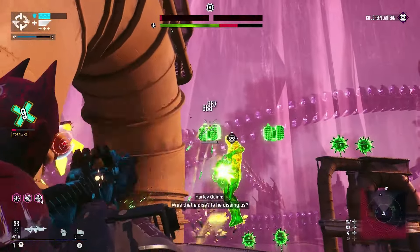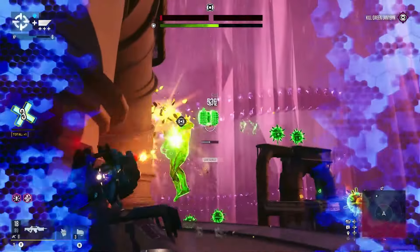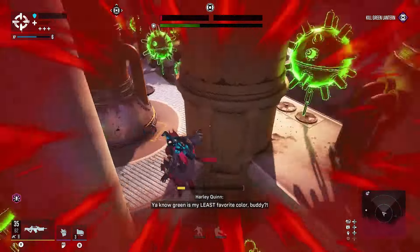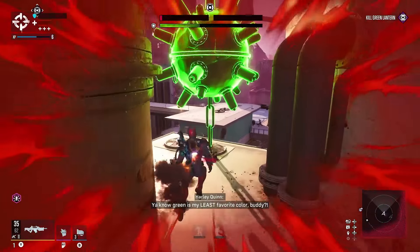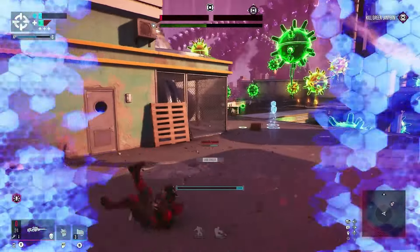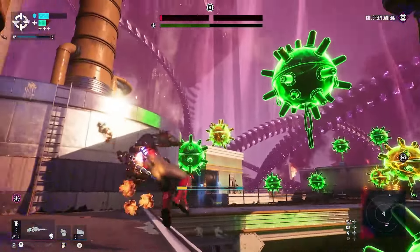When it comes to the final phase of this boss fight, what you want to do is keep yourself covered again and focus on the gun constructs that spawn in around the Green Lantern, because those are the things that are going to weaken the shield and eventually let you deal damage to the Green Lantern.